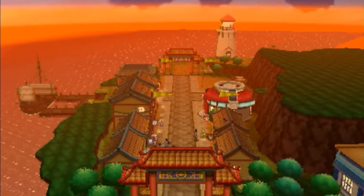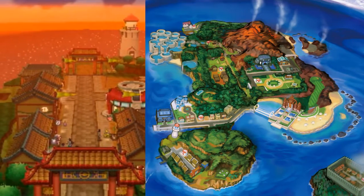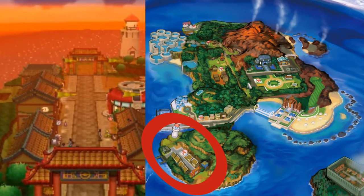The first bit of information shows us a town resembling classic Japanese architecture. By looking at the map, I was able to pin its location to the third island.